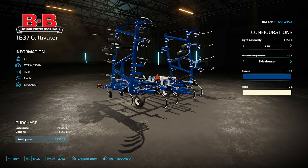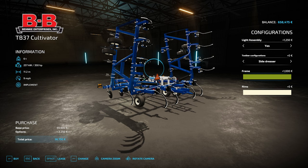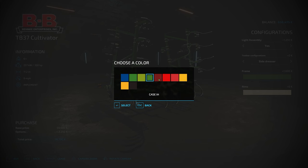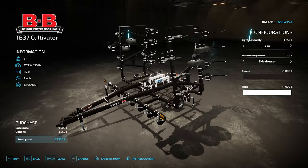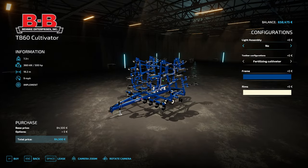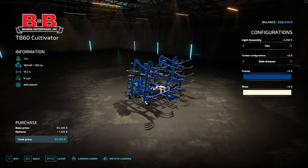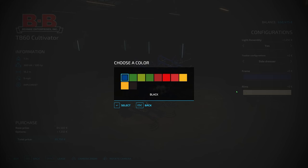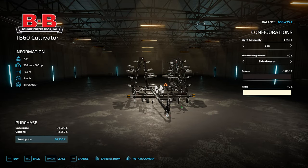For colors, you've got all your nice options: Fendt as your base blue, then John Deere, Class, Venta, Case, Massey, Versatile, Challenger, JCB, and black - it looks very good in black. You've also got lots of nice options for rim colors as well, so you're quite spoilt for choice. A quick check of the 60-foot shows it's exactly the same - same options for light assembly, fertilizing cultivator, or side dresser, and all the same colors for the main toolbar and rims.